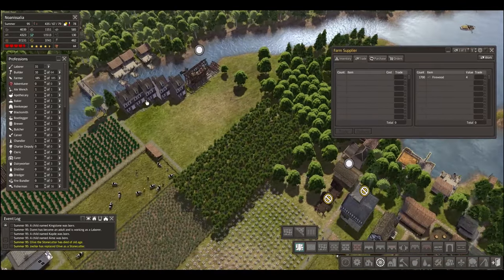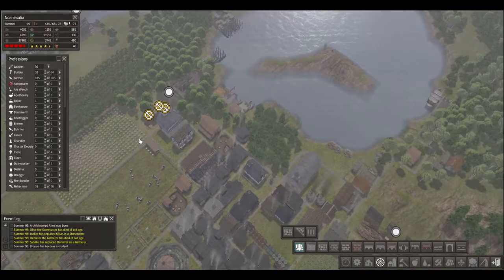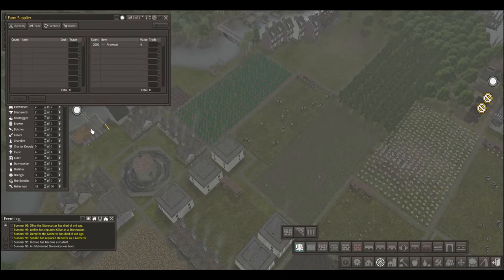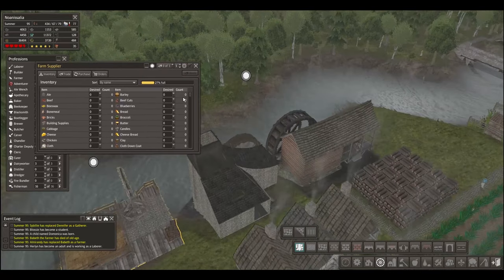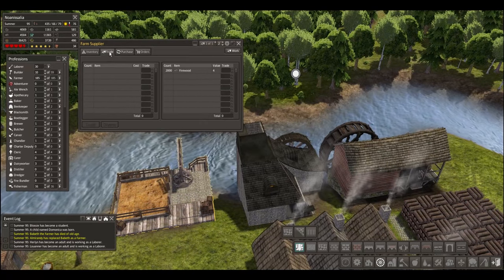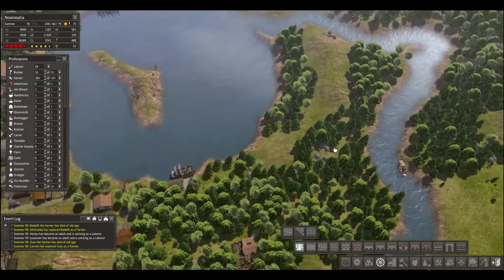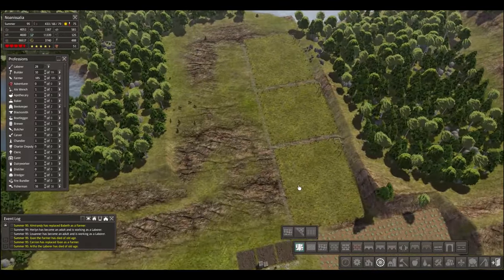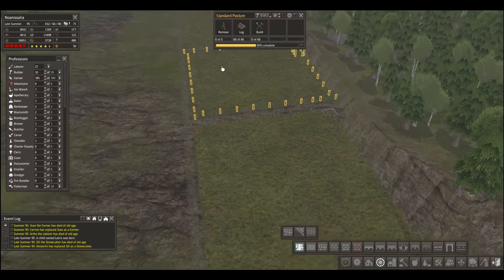I haven't had a merchant stop by in a while. I should buy some new livestock that I don't have already. This is a farm supplier we could turn on — let's turn it on. There's a work button. We'll put one worker in there and tell them to bring the firewood. So we can get set up with some new animals, hopefully. We won't do it quite yet, but soon — got to get the pastures built first.